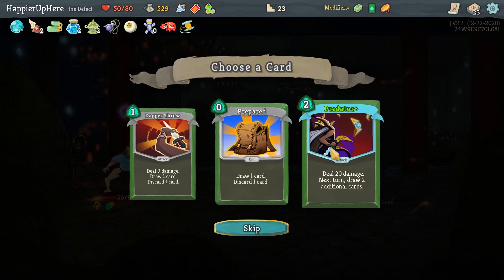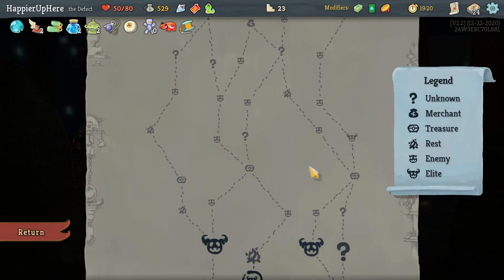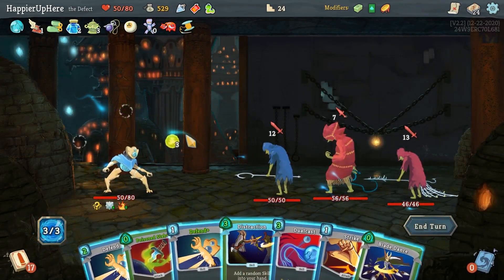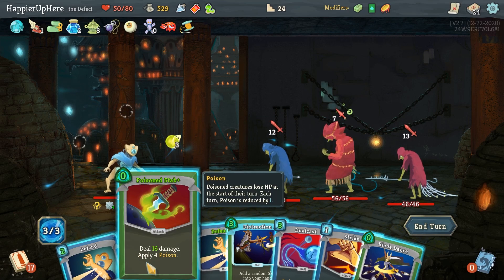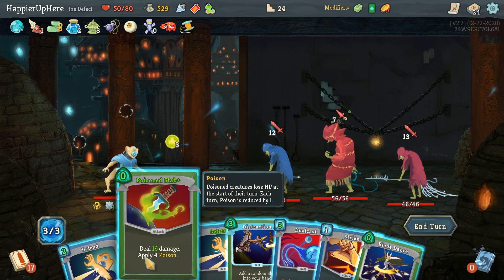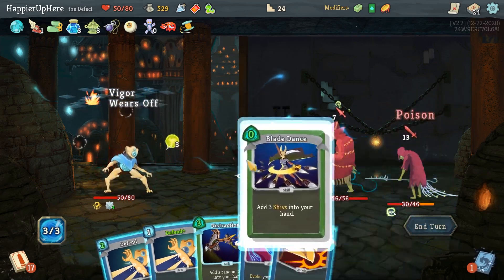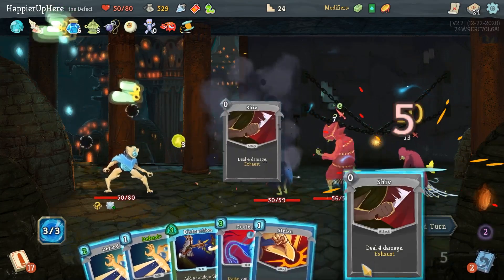I also get a Flex Potion and an upgraded Predator is perfect. Let's jump over for the next elite. This one might be tough — I have the Snecko Oil Potion, which I'm considering using. I don't have any AoE, so let's start with Poison Stab and Blade Dance. I might have considered drinking the Attack Potion since that might have given me some AoE.